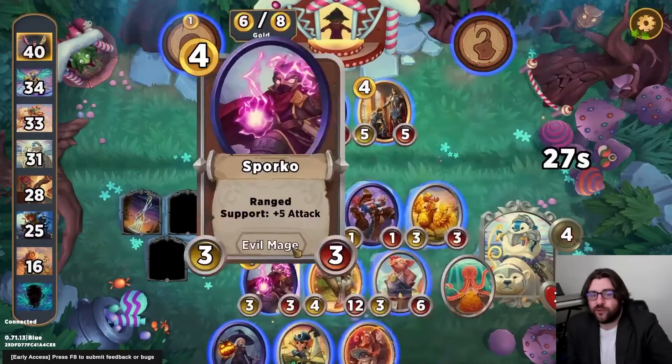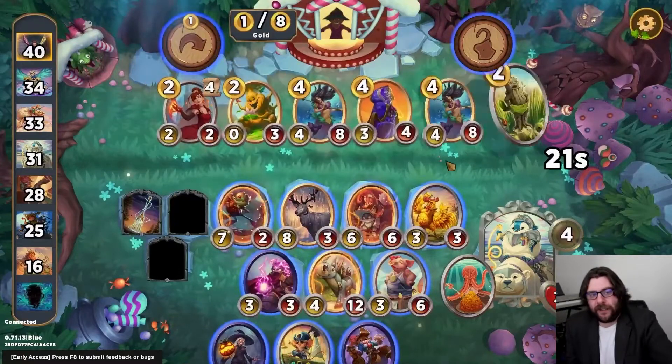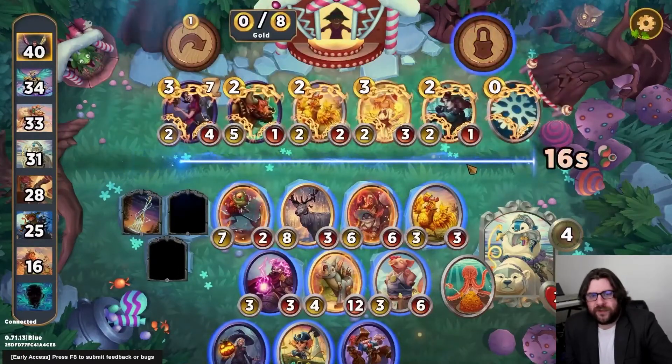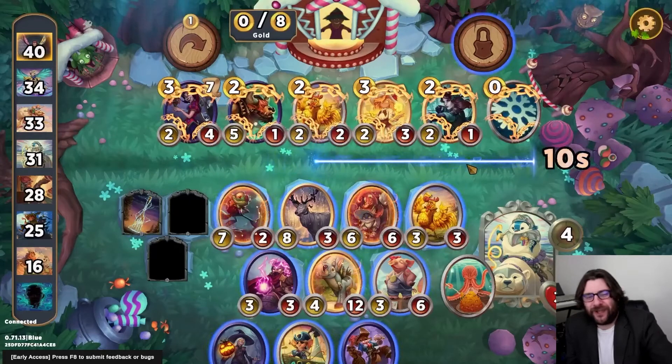I'm going to use that to try to slay with Pollywoggle by picking up this Sporko. And then I'm going to lock on to Golden Chicken — rock on, Golden Chicken.